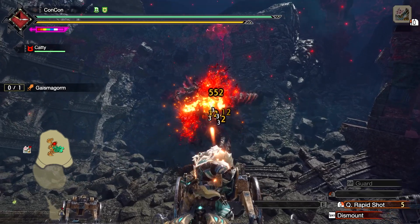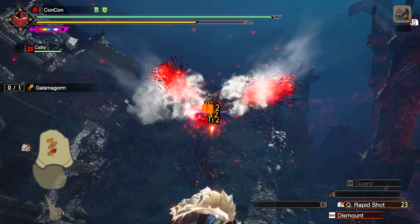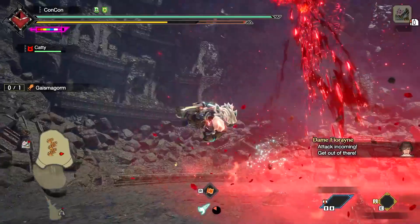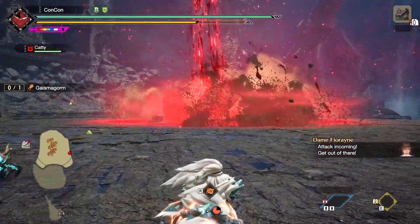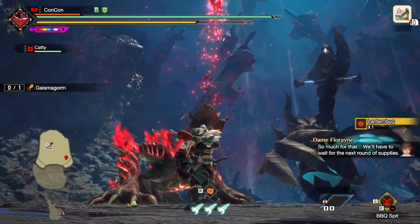What you want to do is destroy all three red things on his back. Once you destroy the final one, you're going to want to dismount and run backwards. The moment you see those red wings, it's time to run, because he is literally going to destroy that whole area where you just were. If you're still on that machine, you're about to take insane damage and might even die. So be careful with that.